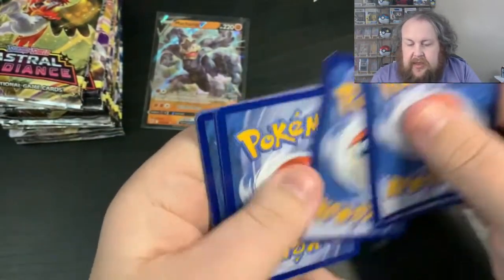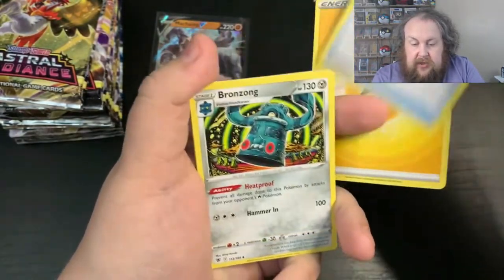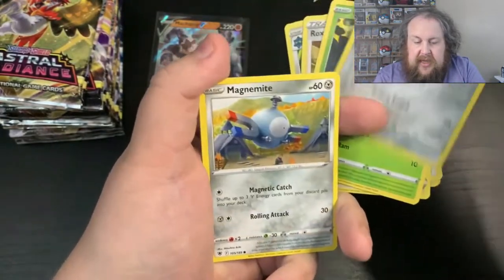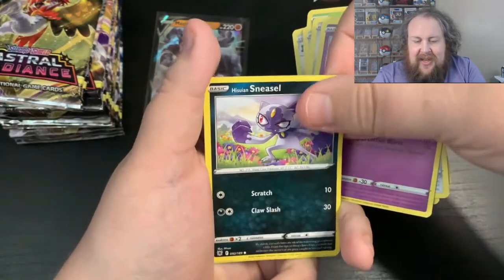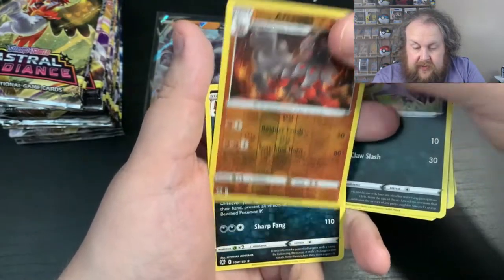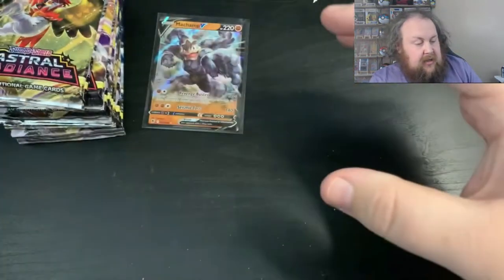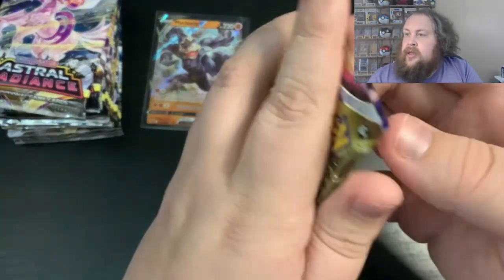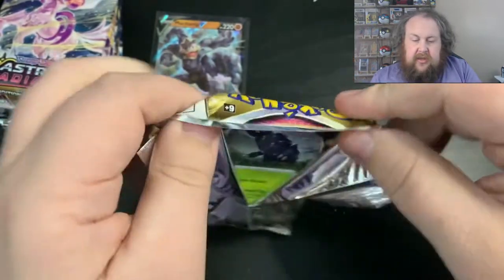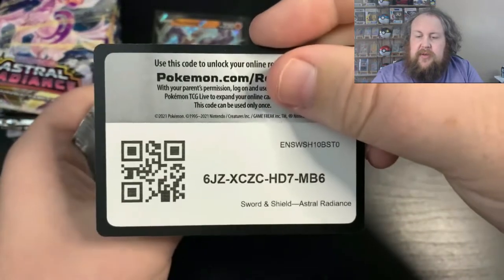And then next pack, we get Lightning Energy, Unidentified Fossil, Bronzong, Roxanne, Hisu Boltov, Magnemite, Magnemite Rolls, Hisu Sneasel, a Reverse Hisu Arcanine — again, another first for this one — and Thiebel, another first. That's going to get added in, I'm liking that. If there's any cards that you're looking for as well, just let me know. Especially if I'm starting to get dupes, and you need them for your collection, I'm more than happy to try and get them sent out to you.